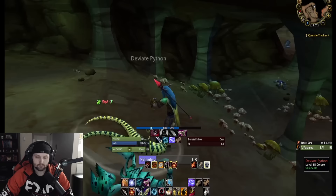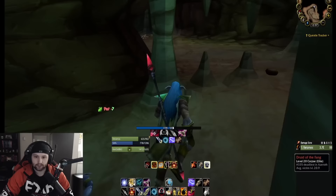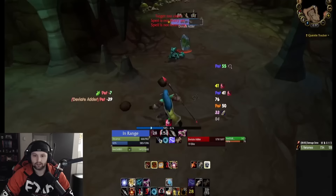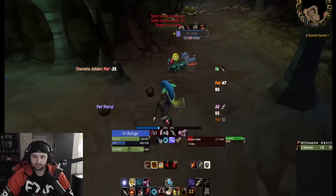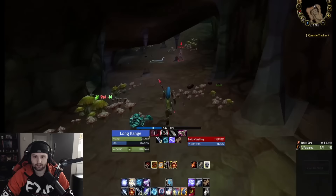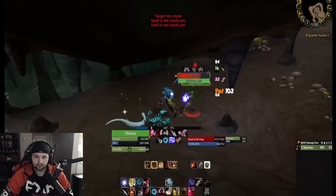We'll wait for skinning the three pythons — you don't need to skin, but I'm after perfect deviate scales since they sell for quite a bit, so this is a good gold-making method as well as farming pre-bis. Next pull is another solo Deviate Adder, just blast it down. Moving on, the next pull has a Druid of the Fang and a couple of pythons — similar to the first python pull, we multi-shot into the pythons, nuke them down really quick, then get onto the Druid of the Fang.